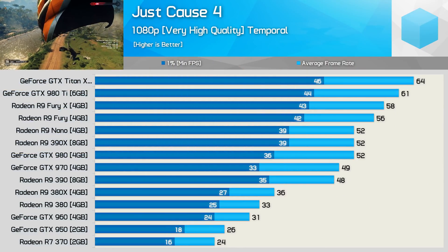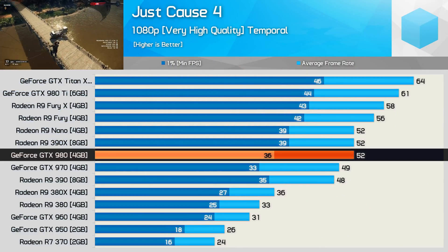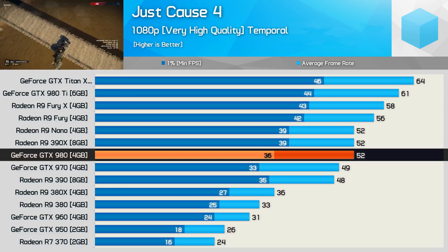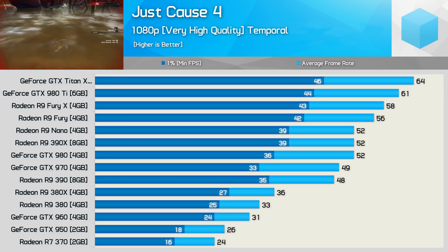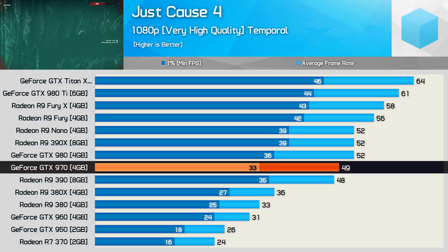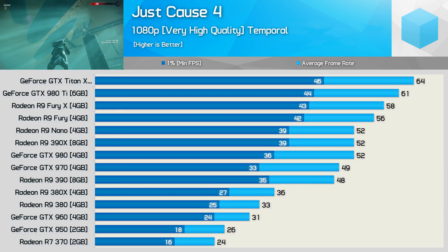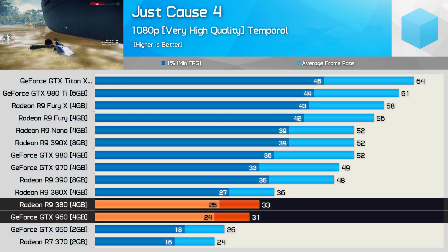With all graphical quality settings maxed out, the game doesn't look too amazing, and with the GTX 980 you won't even see 60fps on average at 1080p. The same is also true for the Fury X. Those with older mid-range graphics cards such as the GTX 970 or R9 390 can enjoy frame dips into the mid-30s, and if you have a GTX 960 or R9 380, well, good luck.